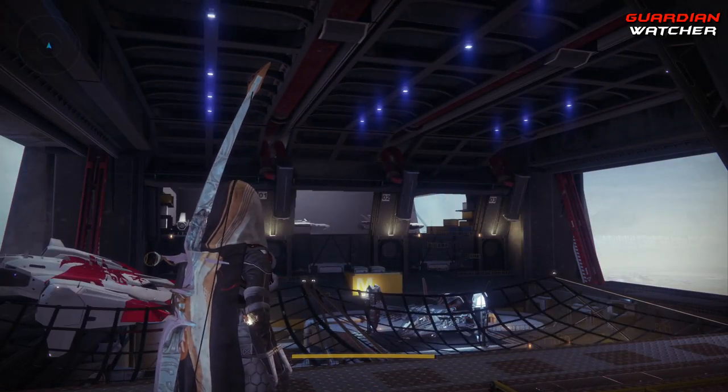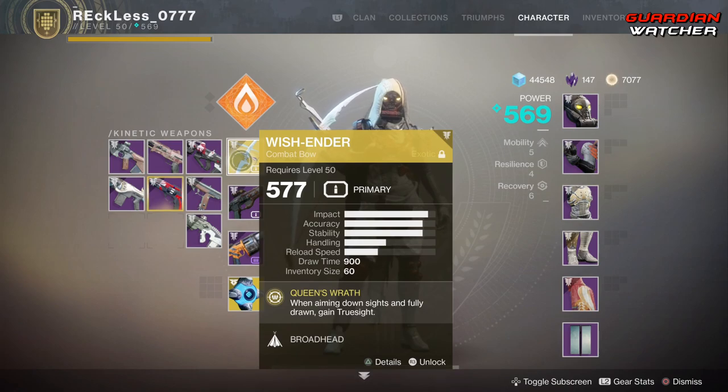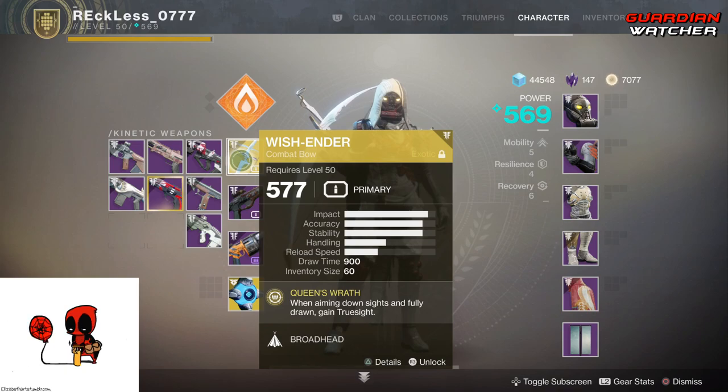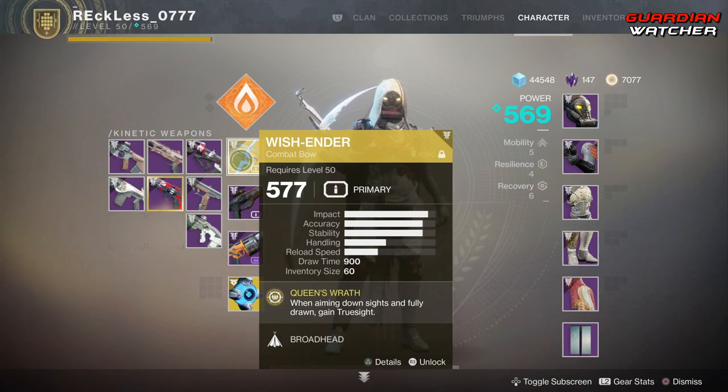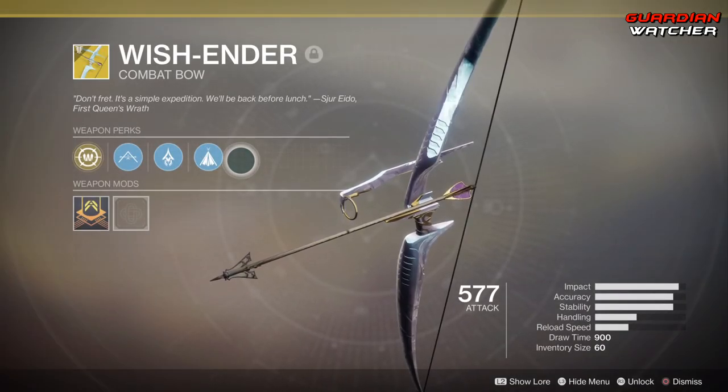I wanted to give you guys a little bit of news on this wonderful bow on my back. For those who don't know, it is the Wish Ender, and it does take an exotic quest to actually get it. However, the Wish Ender will only be available for a week, and then it'll be available again three weeks later. If you do not have the Wish Ender now, there are plenty of videos online to find out how to get it. If you don't have it by the time Reset comes — the first Reset of October 2018 — you're going to have to wait three weeks. However, that is actually a good thing because then you should be at a high enough power level to get it.